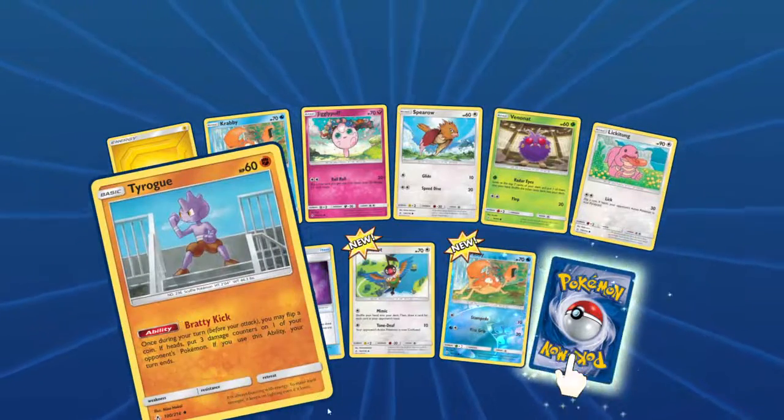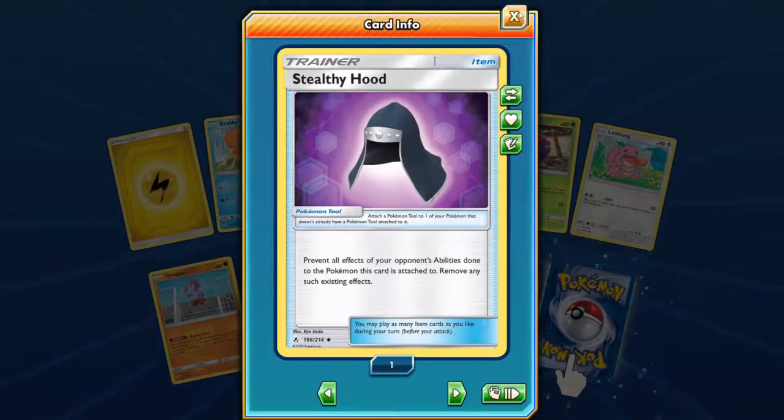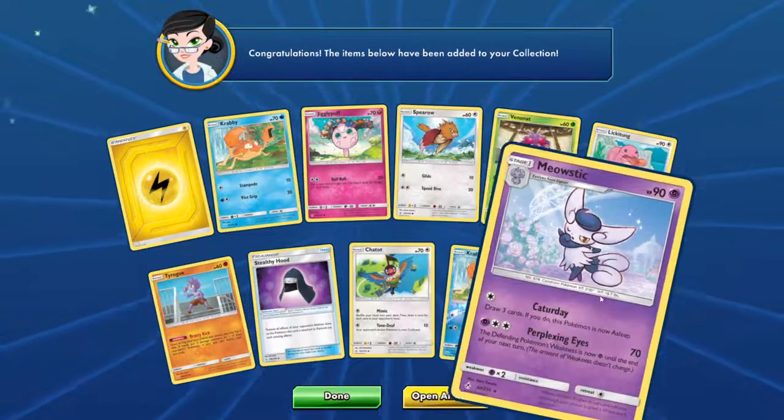Tie Rogue. Stealthy Hood — what does this do? Prevent effects of your opponent's abilities done to this Pokémon. Okay, I can see that being in a view. And Moustique.